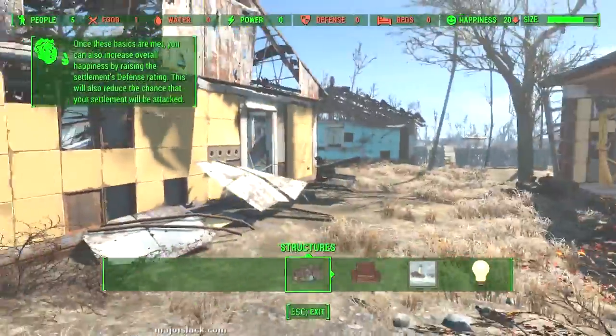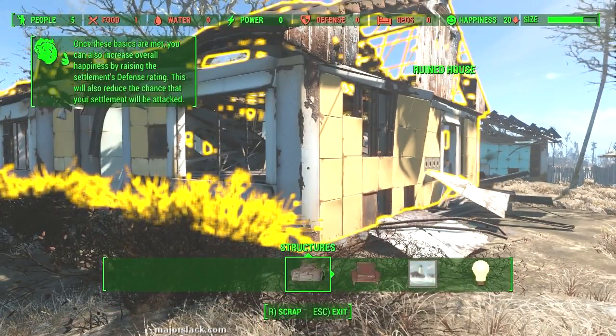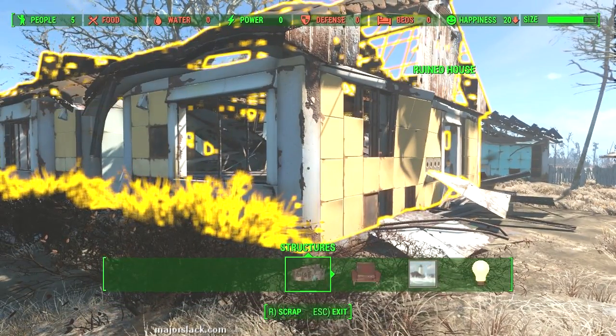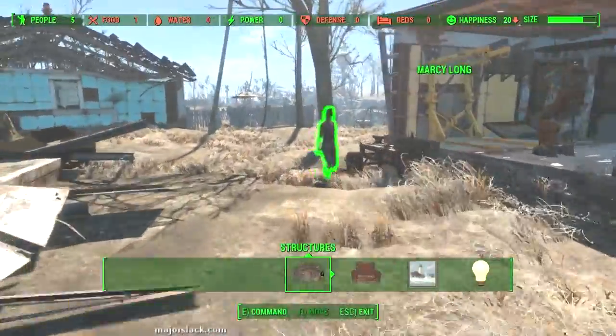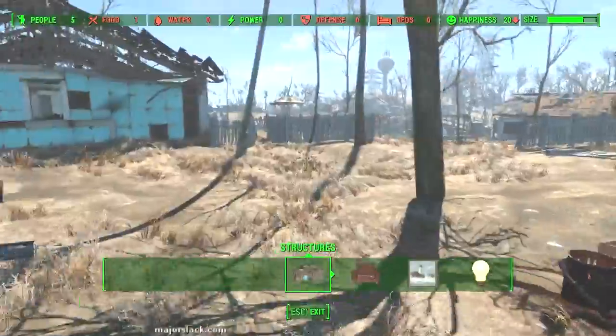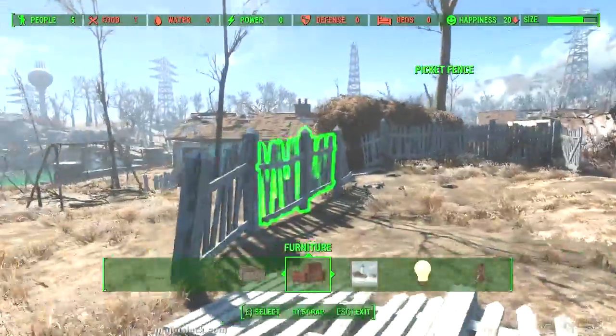This is the big kahuna — the workshop. You can open up the workshop two ways: go up to it and press the appropriate button, or you can open it anywhere in the settlement area by holding left control. Now, scrap — a lot of these houses are completely useless. You can just point at them and when they turn yellow, you get the prompt to scrap. Press scrap and scrap the whole thing.